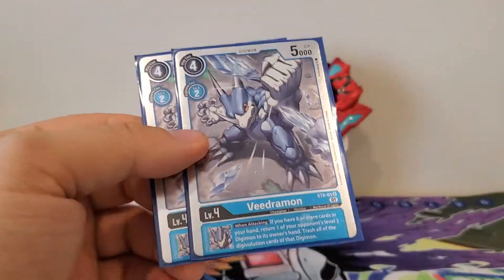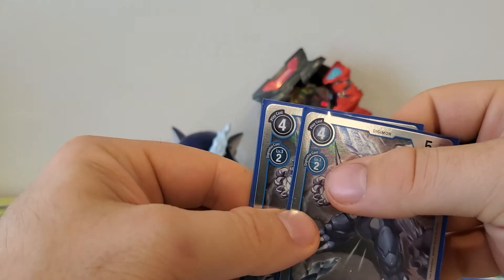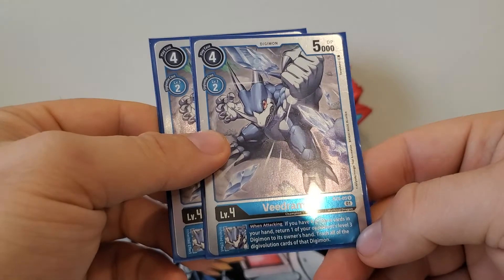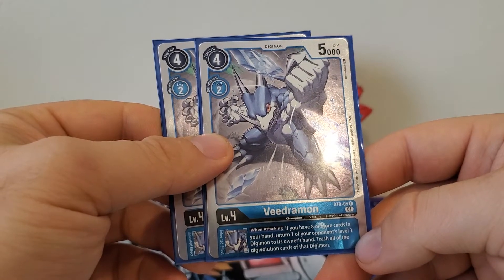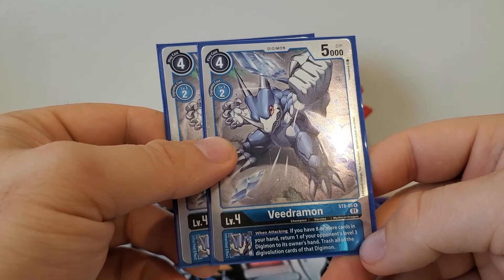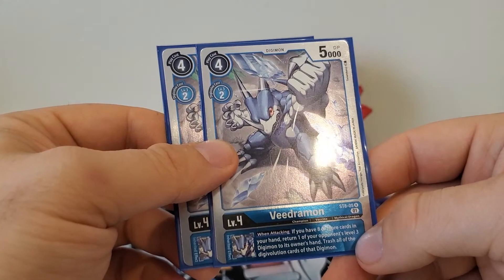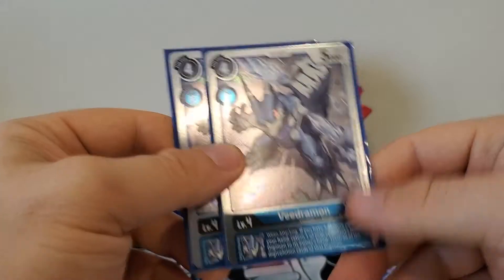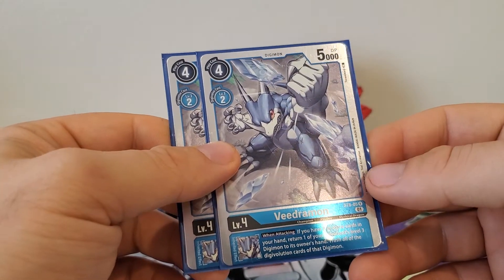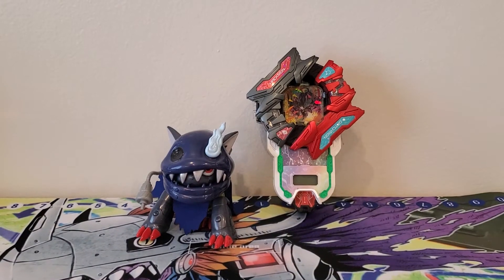Next up, we got some Veidramon — these two from the starter deck. It's a four play cost, two digivolution cost, 5,000 DP. No active effect. The inherited effect: if you have eight or more cards in your hand, return one of your opponent's level three Digimon to its owner's hand and trash all of the digivolution cards of that Digimon. That's not going to happen very often since it targets level three, but I put two copies in simply to kind of stop Rookie Rush type stuff.